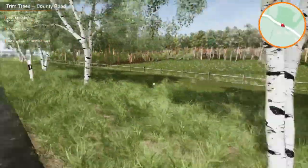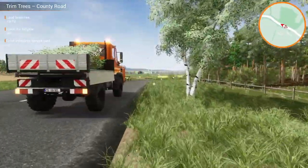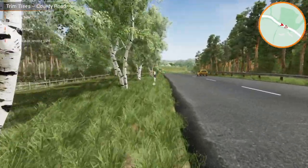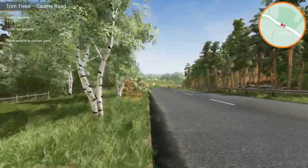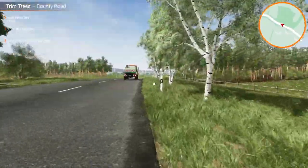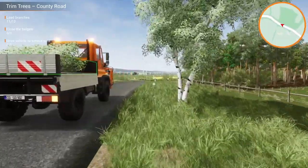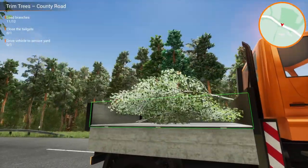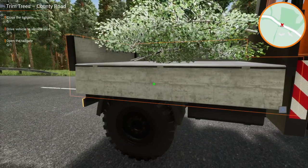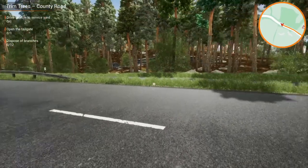This is quite a quick job - it looks like we're going straight back to the service yard after this, so we may be able to do another one. There were two tree-cutting jobs in that list, so providing the list at the office hasn't changed when we get back, we may pick up the second job. So that's everything on board - let's close the tailgate. Just check nothing's coming.